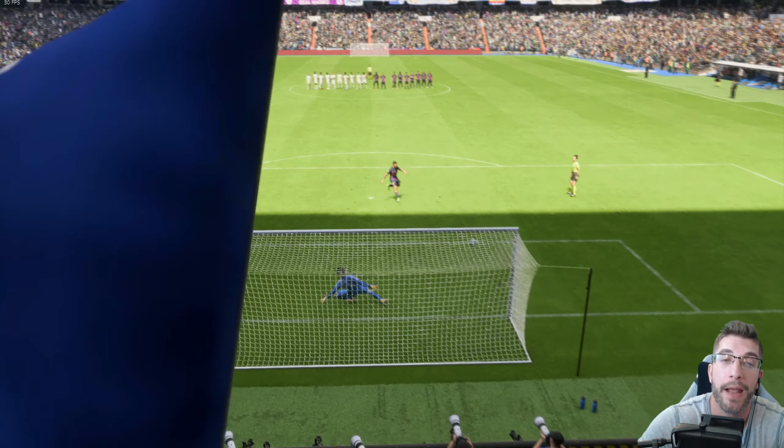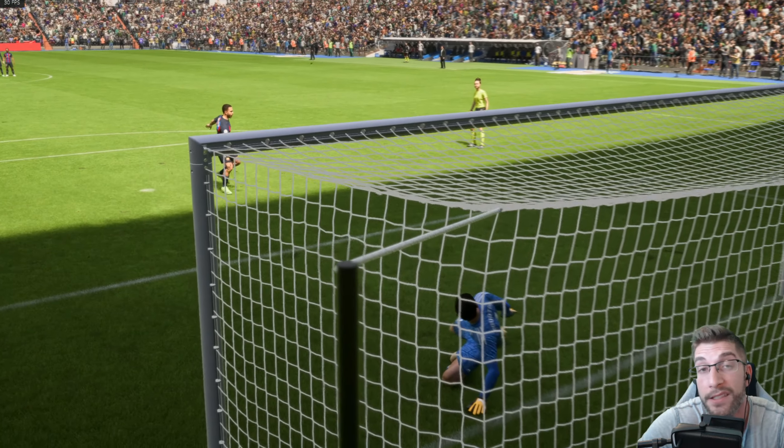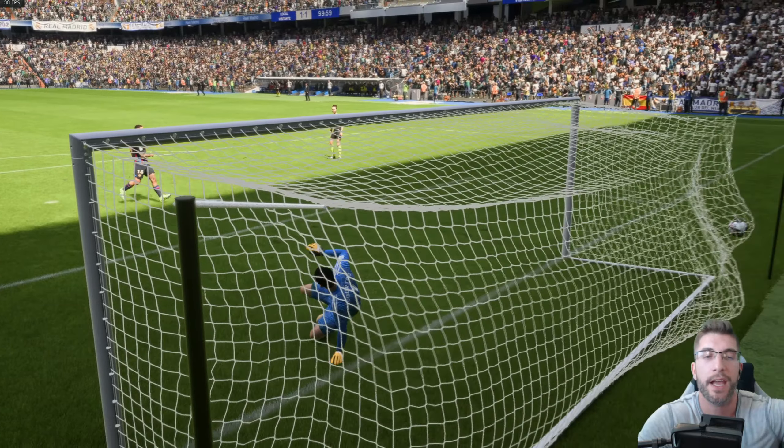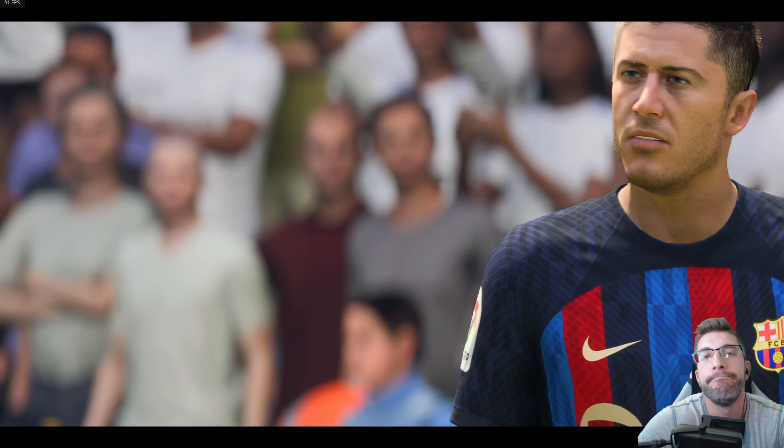So there we have it folks — the El Clasico, we lost on penalties. I just wanted to show you guys how penalties work: put it in the green bar, aim, and if the goalie guesses right he'll probably save it. We will be back with another video — I'm thinking a Sky Bet Championship team with lesser teams to see how they play out. If you enjoyed today's video, subscribe for more. Until next time, take care.